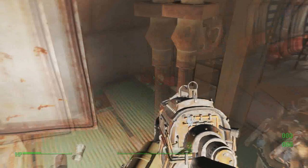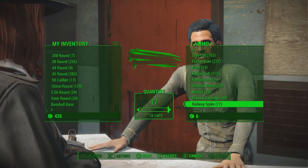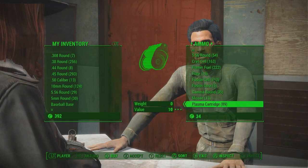A very important tip: you can actually buy Railway Spikes from the weapon vendor in Diamond City, and they are extremely cheap for how powerful they actually are. So definitely make sure to stock up on ammo when you get this weapon — or buy ahead of time so you have ammo ready to go when you pick it up.